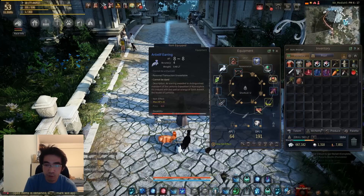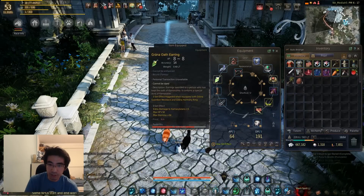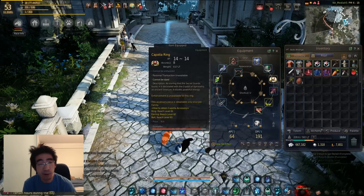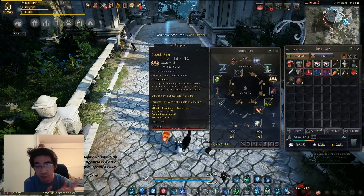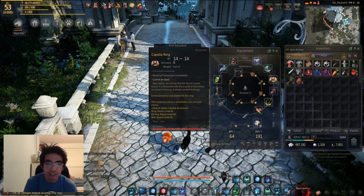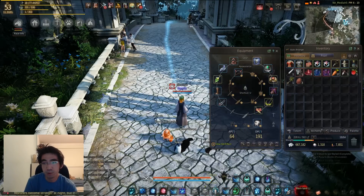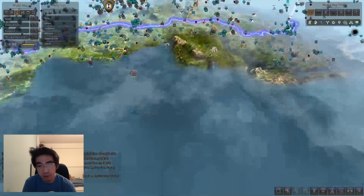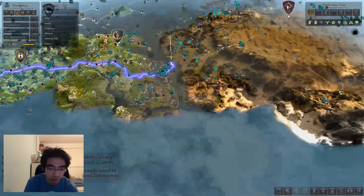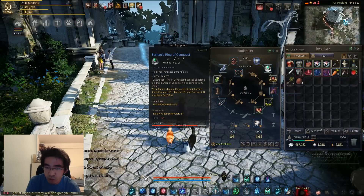For the accessories, it's a little bit different. You do have to go through the Kamasilvia questline to get the Anbliff Earring or the Grana Oath Earring, as well as the Grana Guardian Necklace. The Kapodia Ring is a bit extreme for new players because you need a level 61 character to obtain it — that's beyond the scope of realistic for new players. But Barhan's Ring of Conquest or Sahazad's Ring, you get those from doing the Valencia questlines for free, and they're permanent. It's equivalent to a PRI Mark of Shadows or slightly worse than a PRI Crescent Ring, so definitely go do those things.